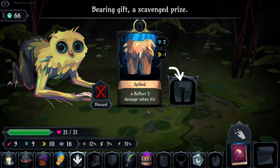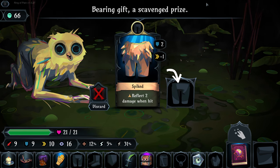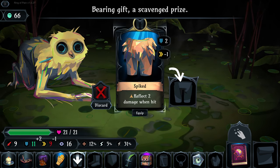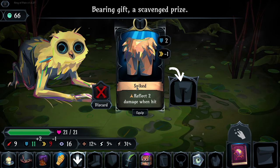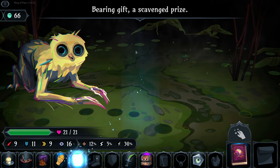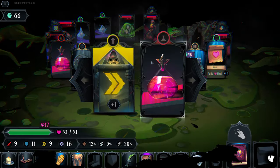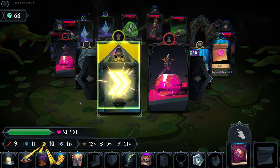Our owl friend has brought us a gift: spiked pants. They give us two defense, reduce our speed by one, but when we get hit we reflect two damage back at any creature that attacks us. I think we'll put those on. All the treasure is in front of us - we go for a speed increase.